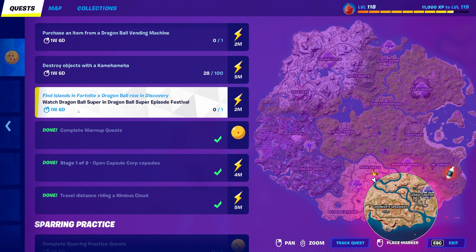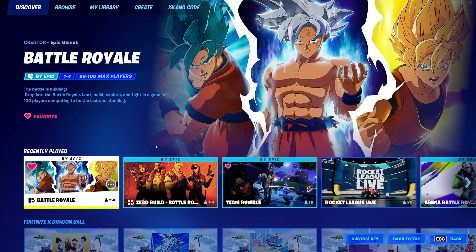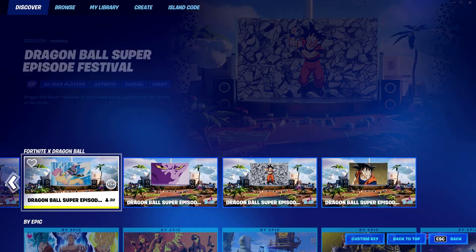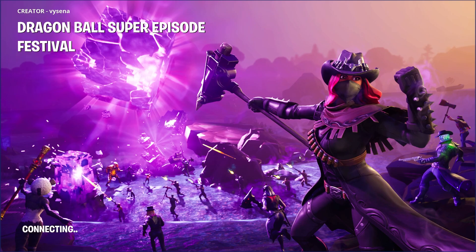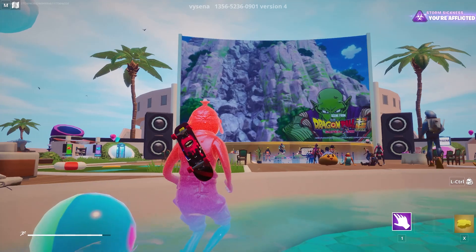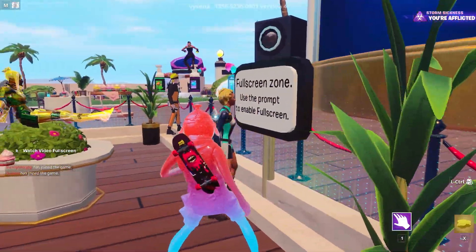Now let's move on to the final challenge of watching Dragon Ball Super in the Dragon Ball Super Episode Festival. The way you want to do this is by going back out to the menu, go to the Discovery tab, and go to the Fortnite X Dragon Ball section. There are a ton of episodes you can pick from — just do the first one, queue up into the lobby, and it will start playing an episode of Dragon Ball Super right inside Fortnite. It's honestly pretty cool, and as you can see it's playing on the screen right here.